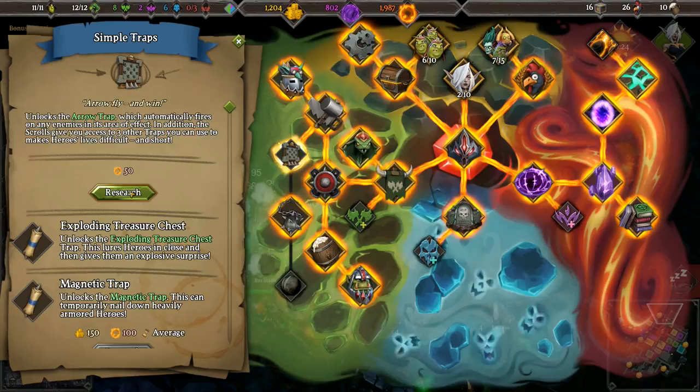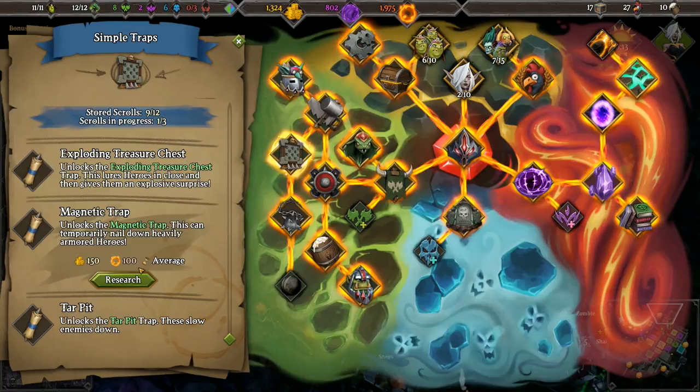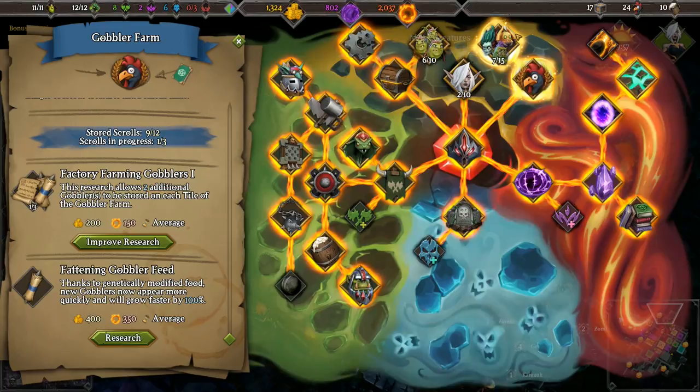That's only 50. What else can we get? We can unlock the magnetic trap - it can temporarily nail down heavily armored heroes. Might not be worth it, honestly. Damage done by all automatic traps improved by 50%. Two additional gobblers - I don't think we need that.